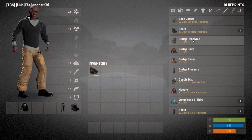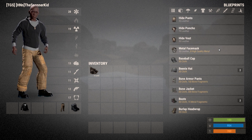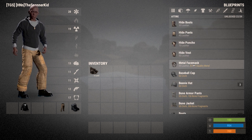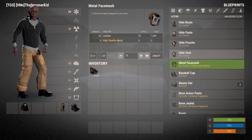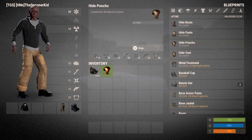The next change is with leather. Leather is a lot more important in game now and can be used to make the hide stuff. It's also needed for the higher tier armor. If we make a poncho, you can see the values for all of these armor pieces here, so we can see what each one does — although some of the values seem a little off.